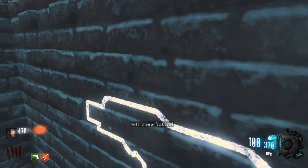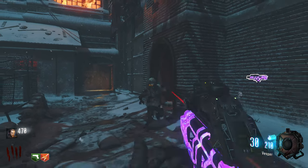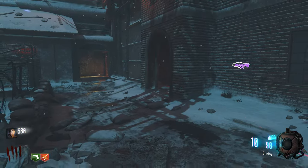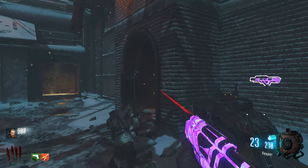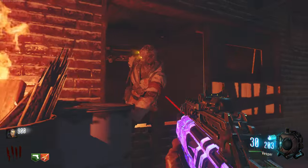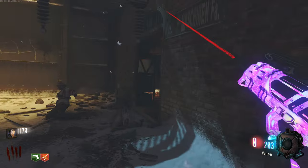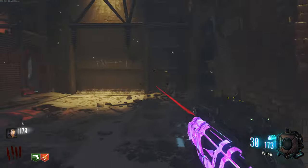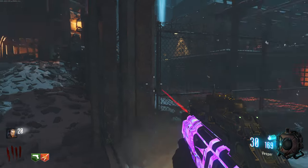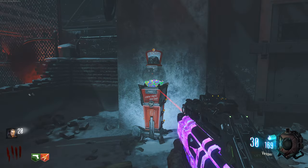Good old RPK — an OG Black Ops 1 weapon. The Vesper needs four more levels, technically three but basically four. Let's get the Shiva finished off — actually, I'm not too worried about the Shiva. Let's get the Vesper one more level since it's very close to being one level away, then figure it out from there. I don't even care about headshots — the only thing about headshots is it gives more points. Save ammo for sure.